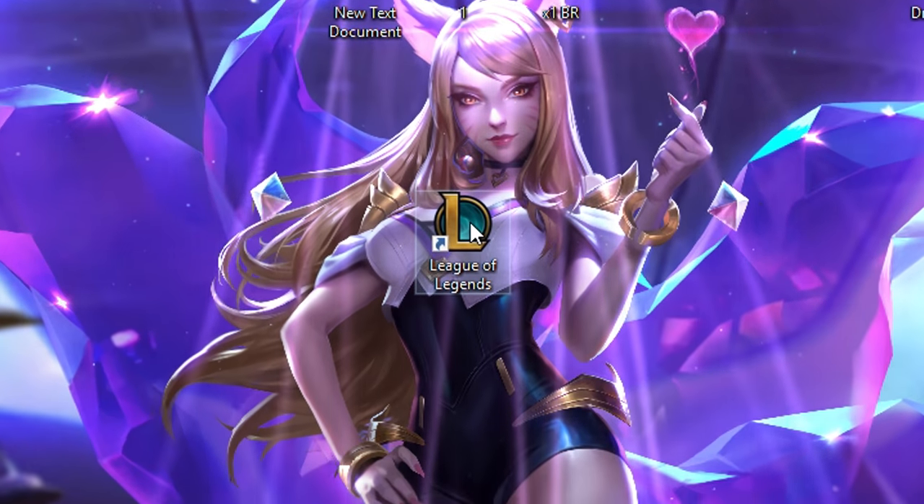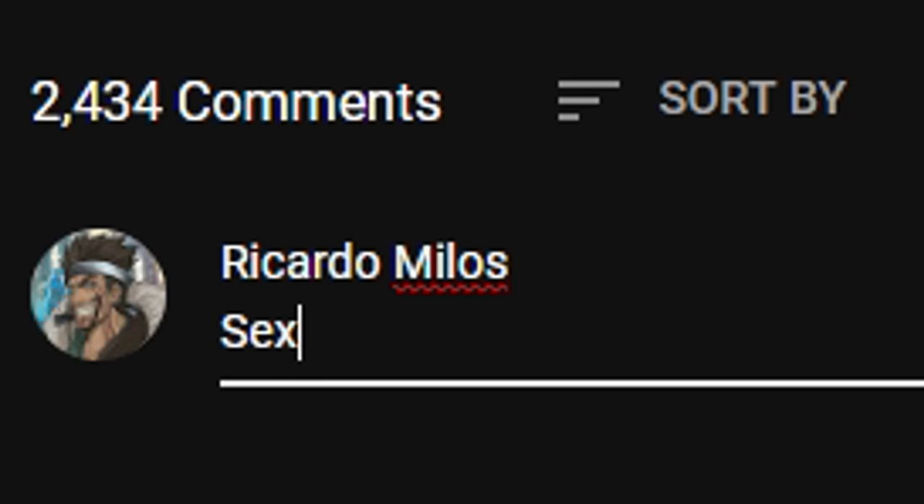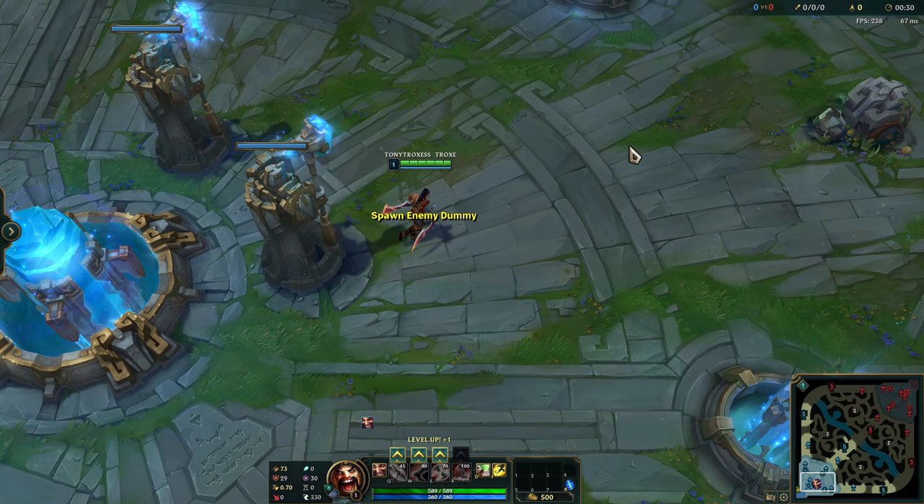The first thing is to improve your axe control. Open League of Legends, write your username and password to login, press Play, Practice Tool, insta lock Draven, and then you will need to play on some targets.